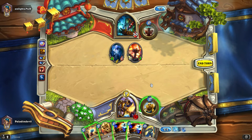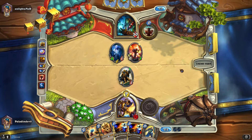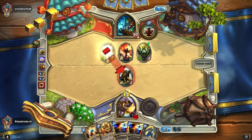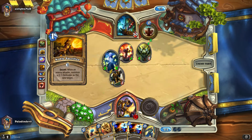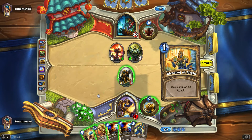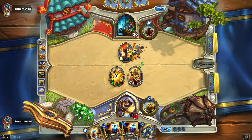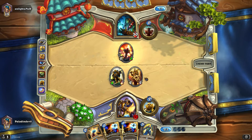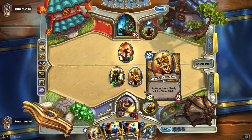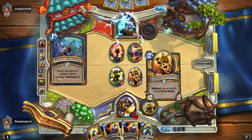I started second so I gained one extra mana crystal this turn only. I'm going to use it, summon my minion, use my hero power to summon a recruit, and end my turn. You can play with all the cards in your hand area. It's funny that you can get rid of anything you want. I'm buffing my minions. The main goal is to deal 30 damage to the opponent. There are battle cries - when you play a card it activates that ability, like giving a friendly minion divine shield.